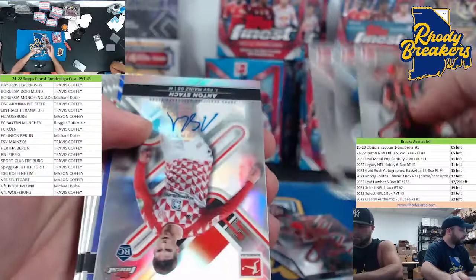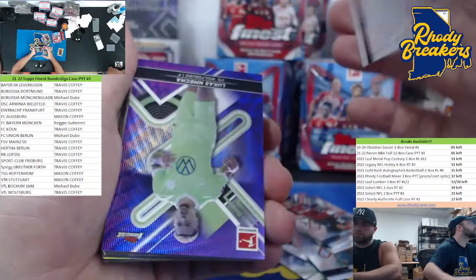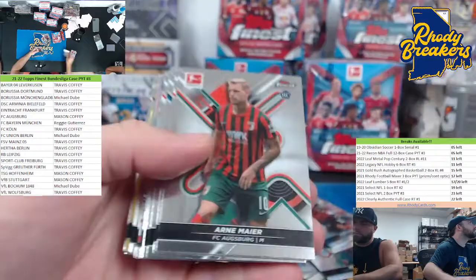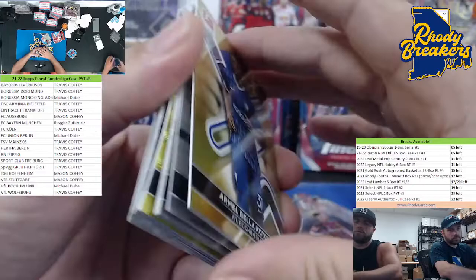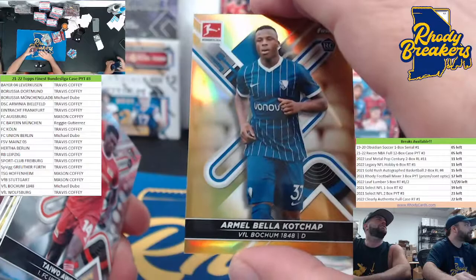It's our first auto for Mainz — Stotch for Mainz. That's not numbered. Lucas Namesha for Wolfsburg, purple. Lewandowski silver. Tap Sober for Leverkusen. Real gold of Betacocha for Borussia, 29 out of 50. Very nice.